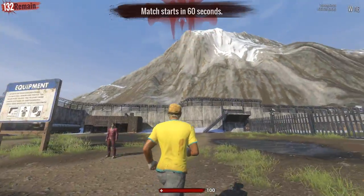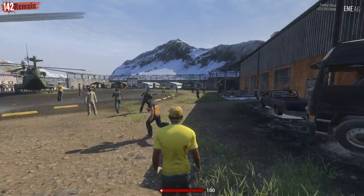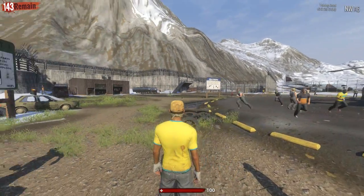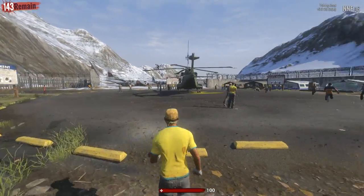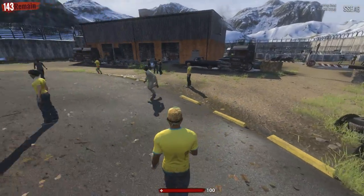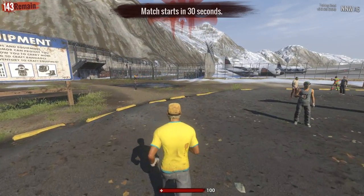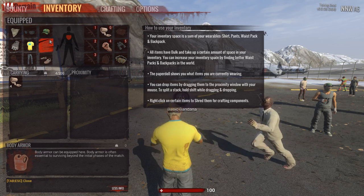Here we go in the lobby for the new map — it looks like a new lobby at least. There is a new UI: we've got our health in the bottom center, players remaining in the top left, directions and coordinates in the top right, build version and everything else. It's different. And yes, we can still right-click and shred items.